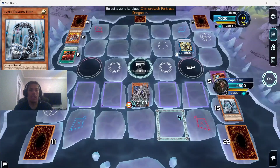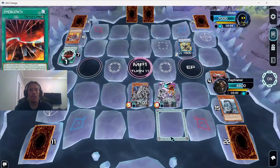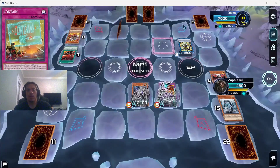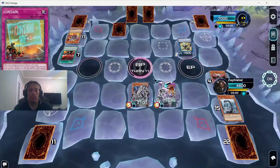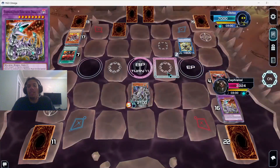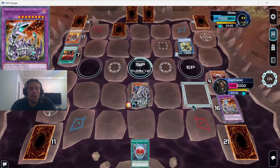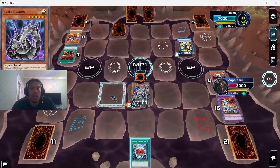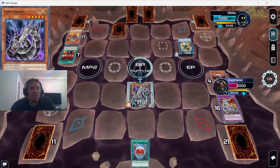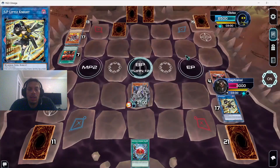We're now in a very simplified game state — he's burned through a lot of cards. Chimeratech came back at zero ATK, which kind of blows, but it is what it is. He uses Emergency to get a trap card back but it doesn't work because he doesn't have a Rescue Ace monster. He goes to battle phase and swings SP Little Knight into Fortress Dragon. He's burned through so many resources. We draw Snake Eye — thought about using it but with him at 7000 LP we just swing into SP Little Knight and end phase.